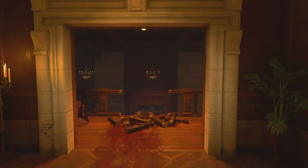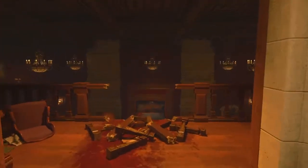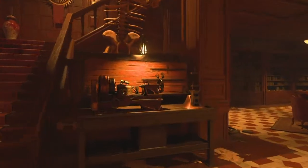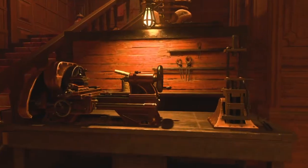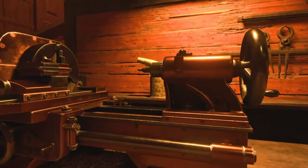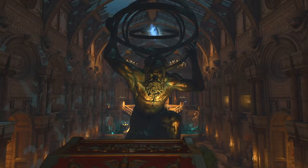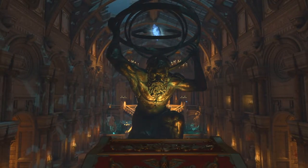Now once you have gathered all of those parts and melted the silver, you want to come into the library in the downstairs area. On this buildable table you can craft your silver bullets. Once again, I would like to thank you all for watching my Silver Bullets Dead of the Night guide. Have a good day. Bye!